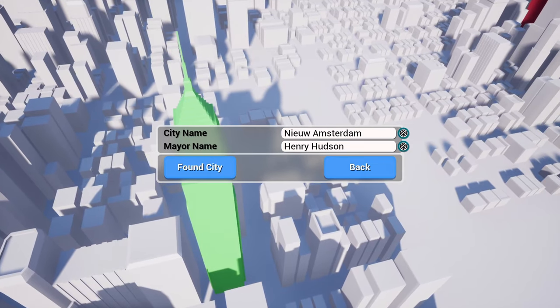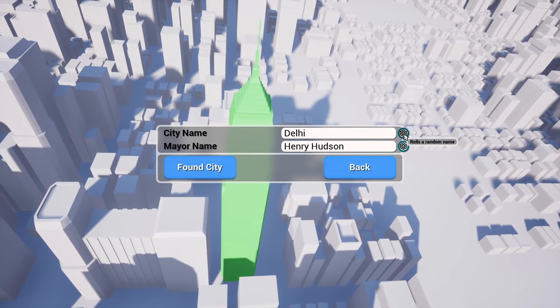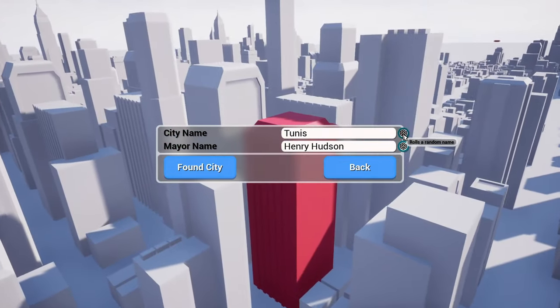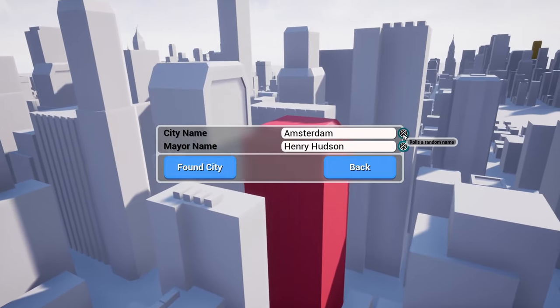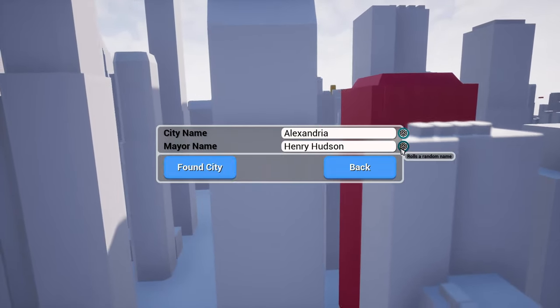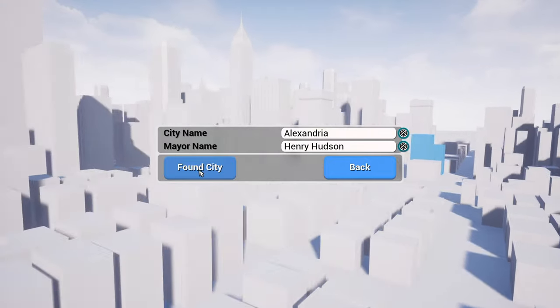Everything else is pretty much default. For city name it looks like we can do some randomizing - let's go with Alexandria. And for the mayor name, Henry Hudson - that sounds fine. Let's found our city!